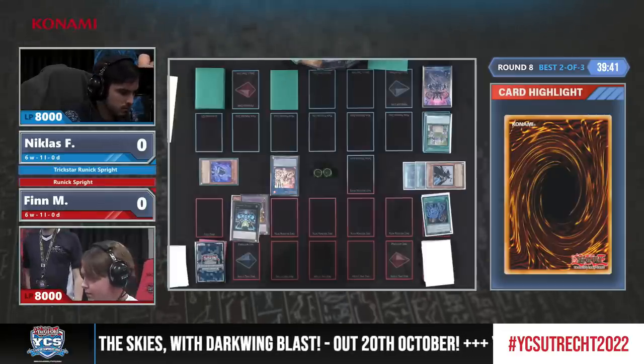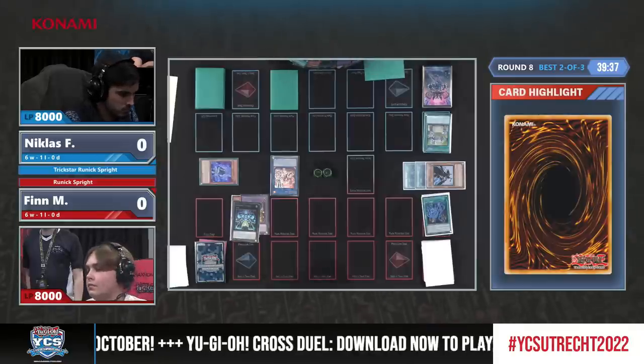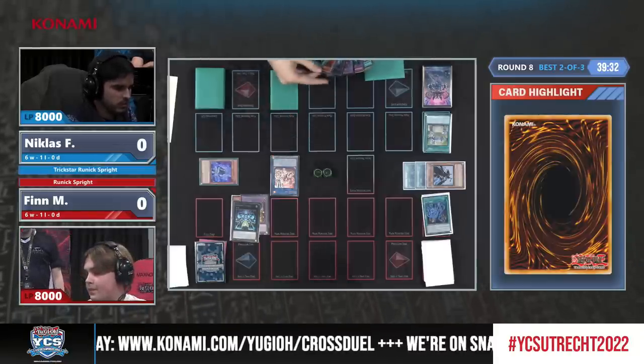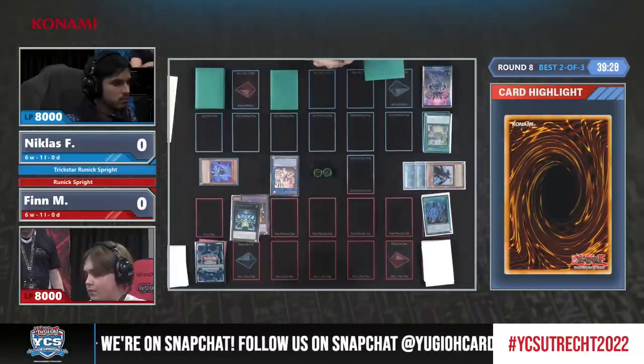It looks like it is back to Niklas right there, because he drew for a card. He's actually activating the effect of Sprite Elf — oh, he wants to summon back the Gigantic.